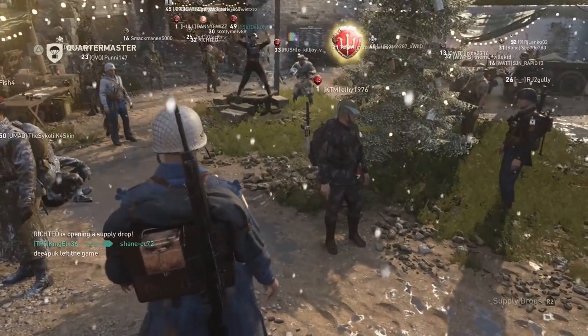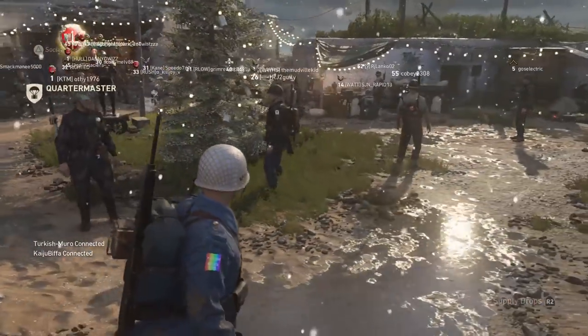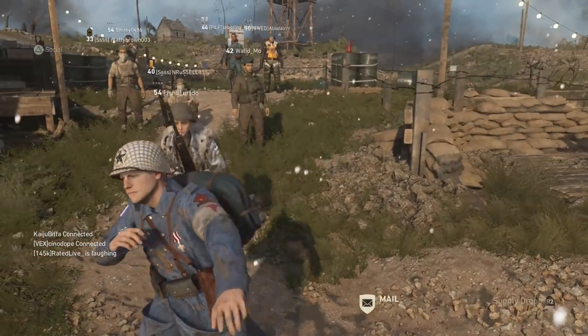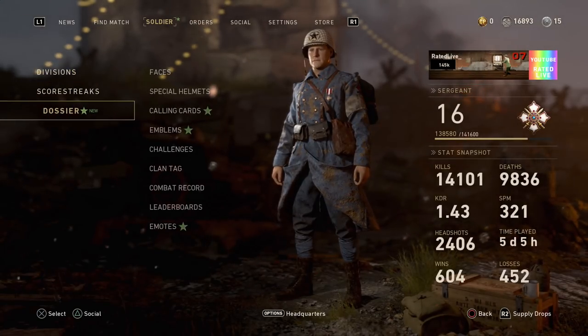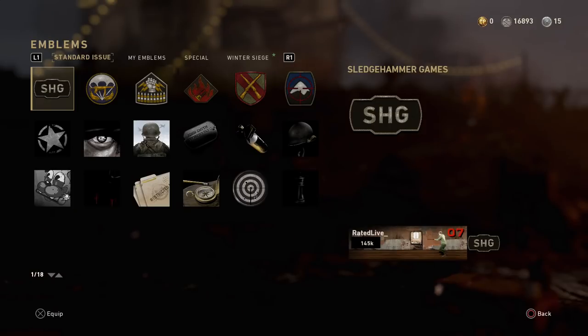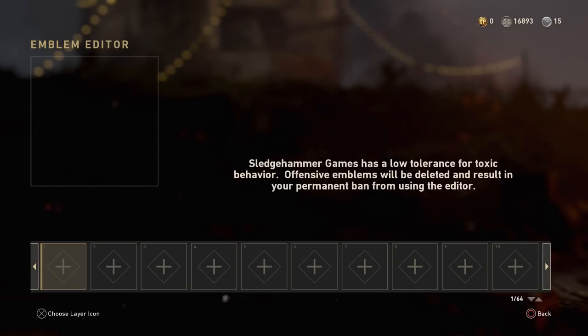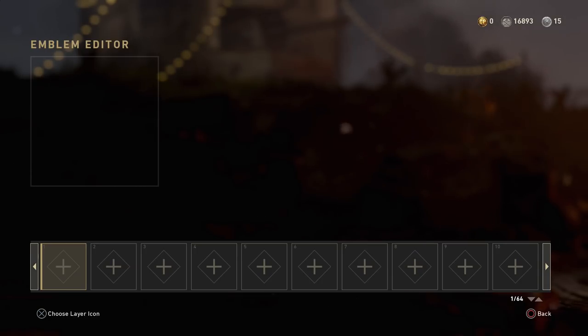The final glitch is the AFK social score glitch. I've posted a ton of videos on the channel, but this is a cool glitch that will not get you kicked from headquarters — especially if you want to go do something and also level up your social score. It's super simple: just use an emote or stand in a populated area of headquarters. Then go to the emblem editor, create a new emblem, and that's it — just stay on this screen and you will not be kicked from headquarters.